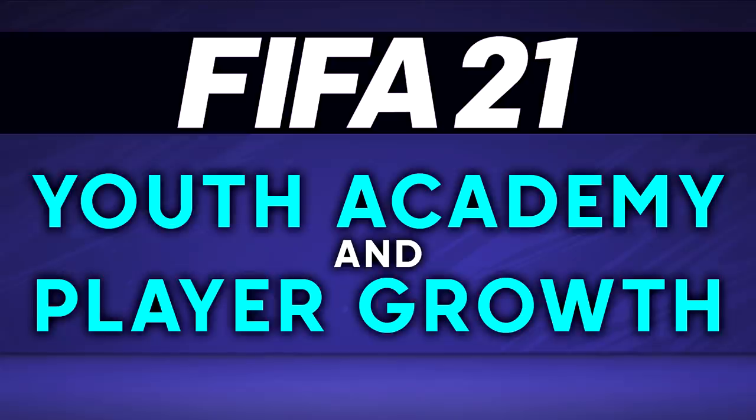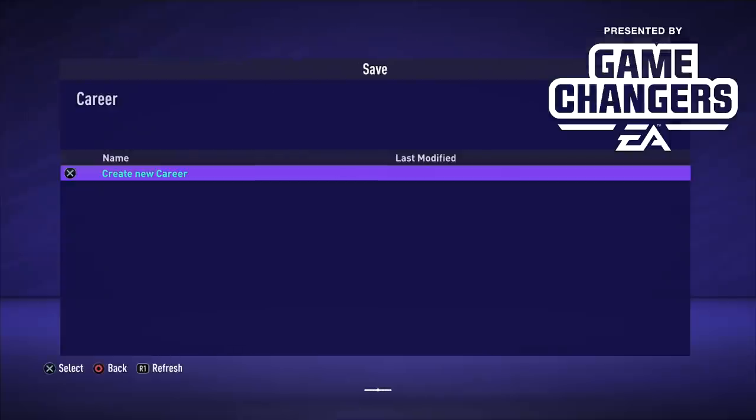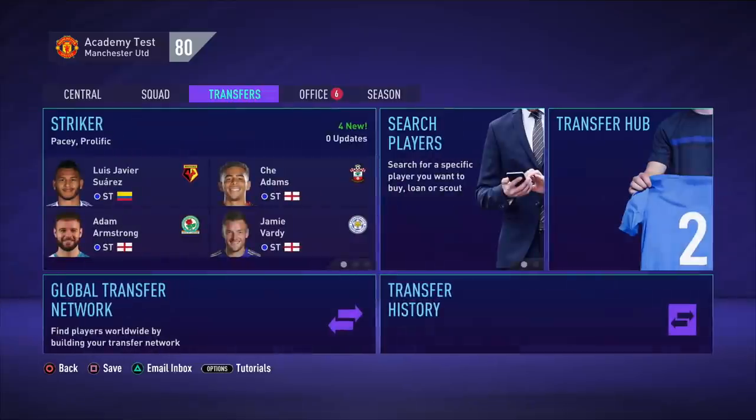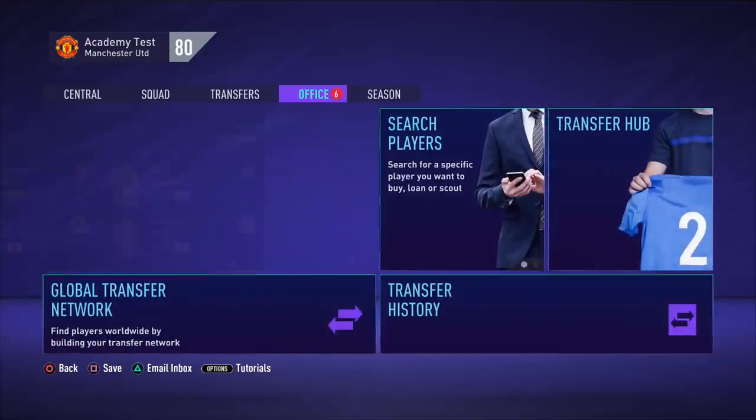Strap yourselves in. A lot has changed. Massive thanks to EA for giving me early access to FIFA 21. This is final build now, so whatever you see on screen you'll get your hands on October the 1st when the game drops on EA Play. This is your go-to guide for youth academy and player growth within FIFA 21 career mode.